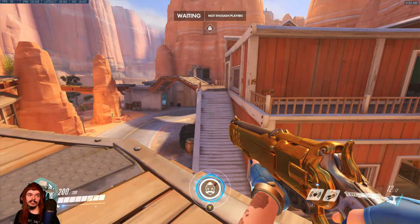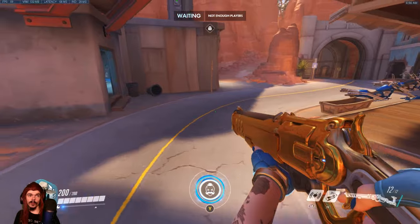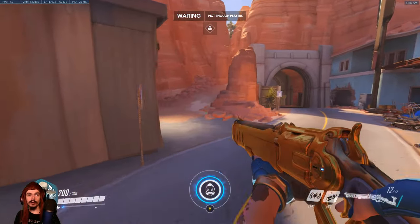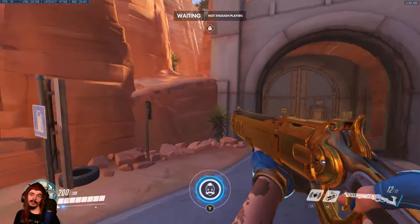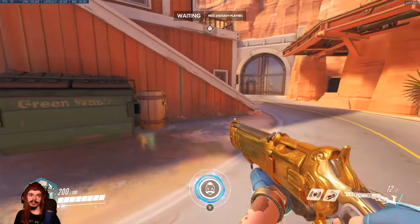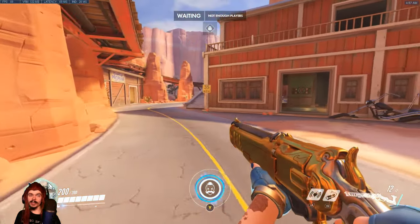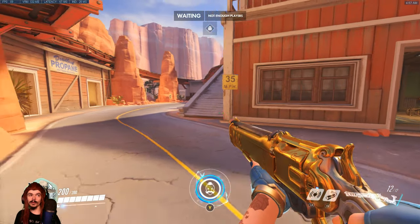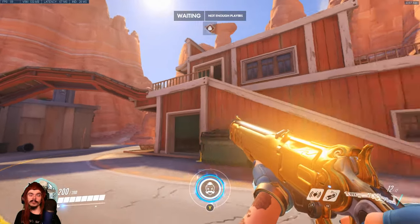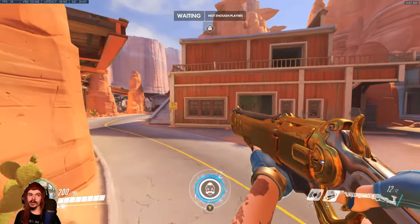Suddenly you have to worry about people coming that way, long-range DPS up on the high ground over there, people going up there if they can get over the top, people going through the bar to try and get you through this doorway, people going through over there as well. There's high ground over there they might take advantage of. It's not impossible to defend this checkpoint, but the attacking team has so many options that the defending team doesn't have great positions. It tends to be lost fairly quickly. Also one of those maps that snowballs quite heavily — if your team gets staggered, the attacking team might push straight through and suddenly you're defending here, having lost your one really solid defense position.